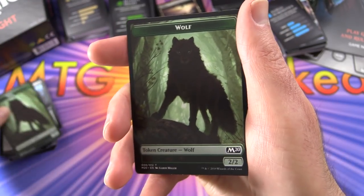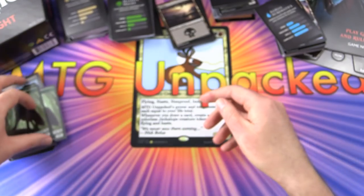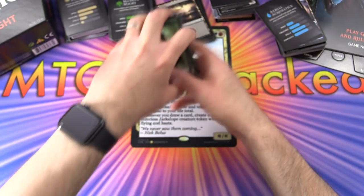Tokens for this deck include wolf and zombie. No deck would be complete apparently without a Howling Golem. There we have it - that is the black deck.